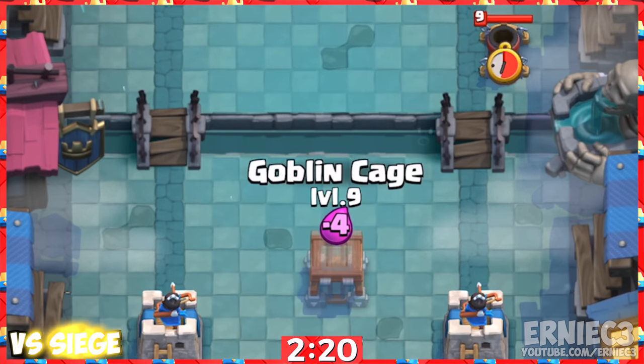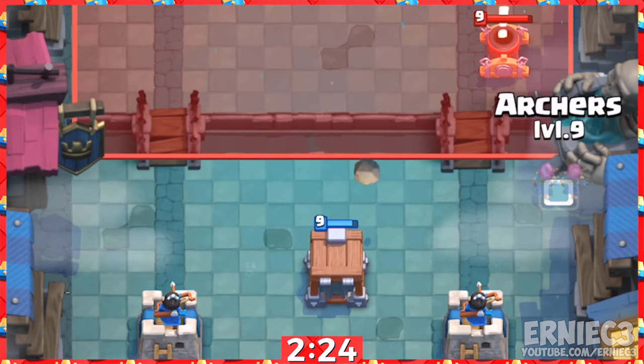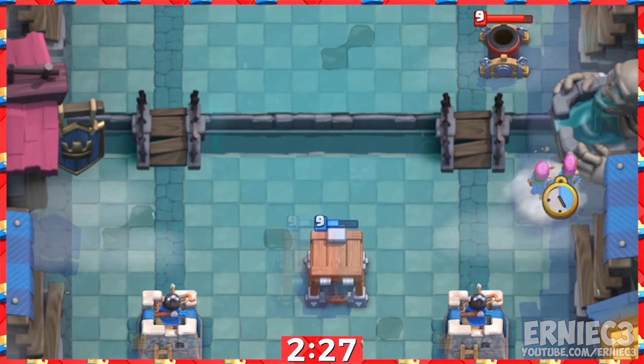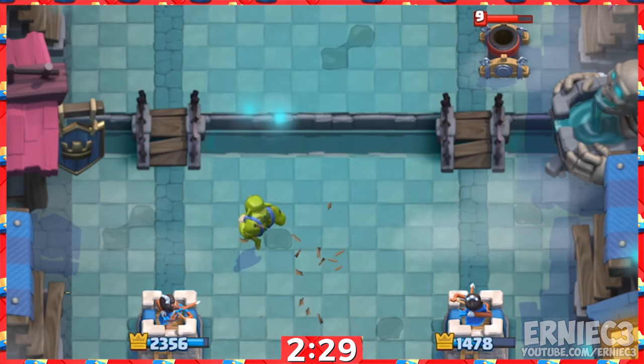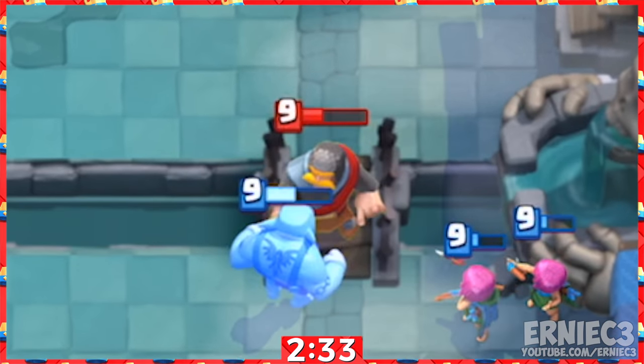Number 2. It's a great tool to defend against siege cards. When the enemy uses an X-Bow or a Mortar, drop it in the same lane as the siege card and not towards the other lane. The Goblin Brawler won't distract the building in the other lane like an ice golem, but he will back up your defenders when the enemy defends.